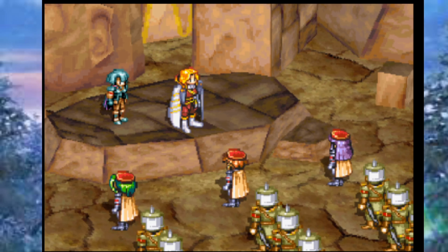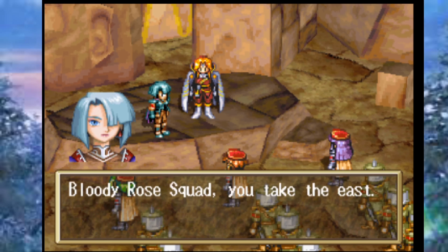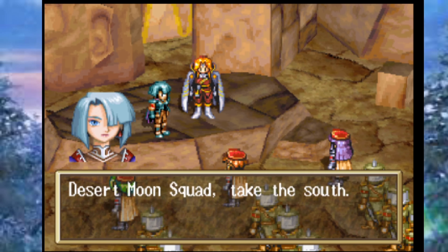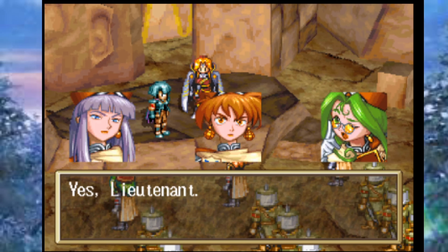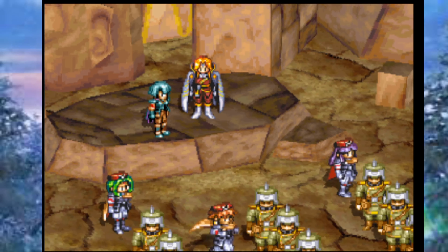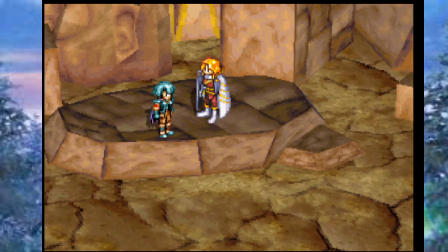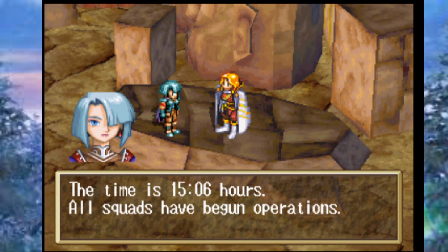The troops respond with a resounding 'Yes, sir!' Mullen then dispatches the squads: Bloody Rose Squad takes the east, Lightning Star Squad the west, Desert Moon Squad the south. Lieutenant Lean acknowledges that all squads have begun operations at 15:06 hours. Mullen compliments Lean on becoming quite an able aide-de-camp.